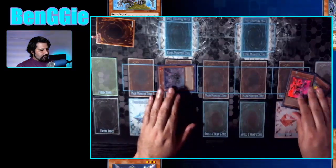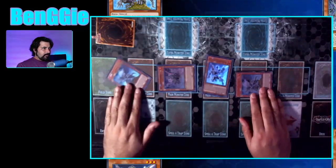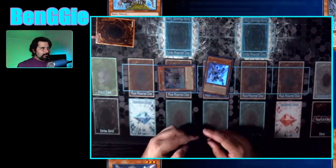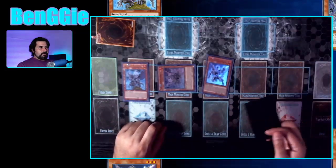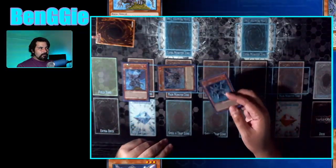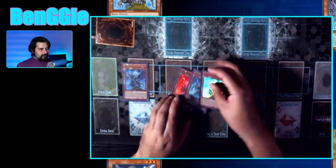They're all soft once-per-turn, so if you had multiple copies of the exact same Infernoid, you could trigger them both. They don't have to tribute themselves — you can tribute a hand trap if you want. You could set a hand trap and then on your opponent's turn activate its effect and tribute it. You might want to tribute themselves to play around Imperm or Veiler, or tribute different monsters to play around Called by the Grave.